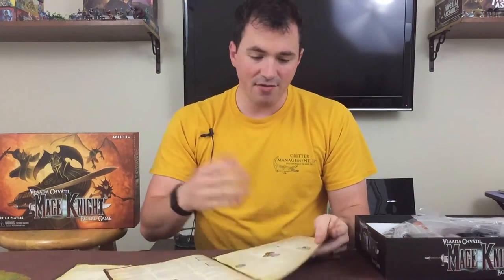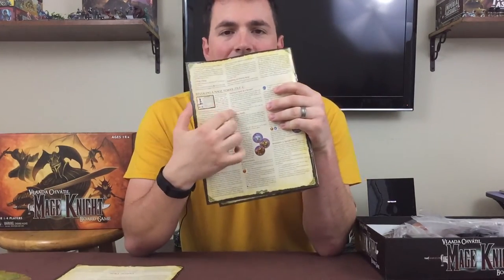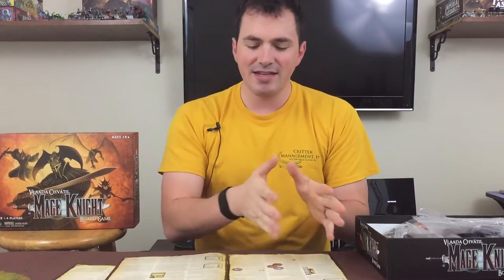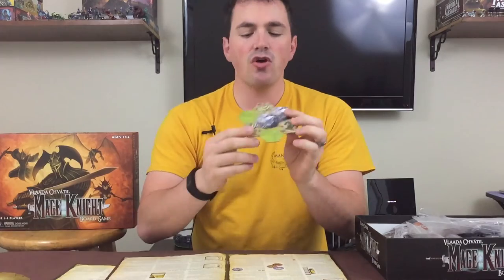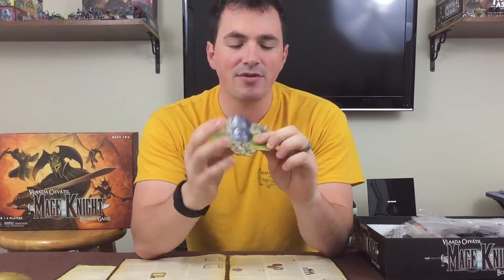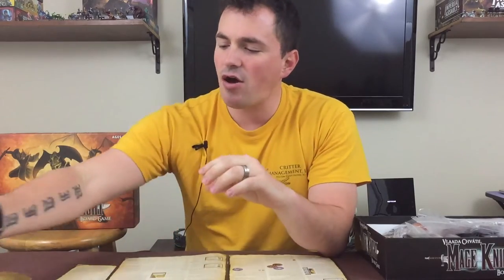In the walkthrough it'll say, when you reveal tile four, that's the first time you come in contact with a mage tower and it explains the rules for a mage tower — how you can interact with it and how you go about conquering it. Then when you get to tile five you run into a monastery for the first time and it explains those rules. In this way it slowly introduces things like dungeons, mage towers, keeps.